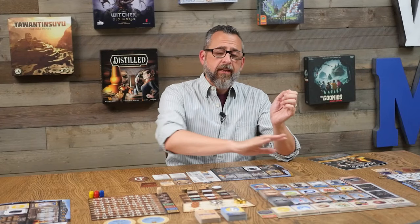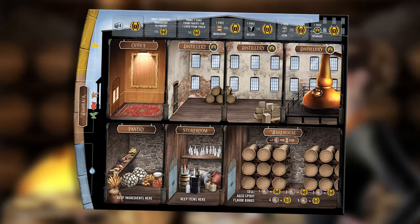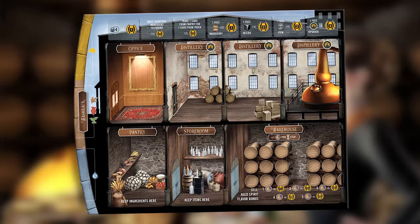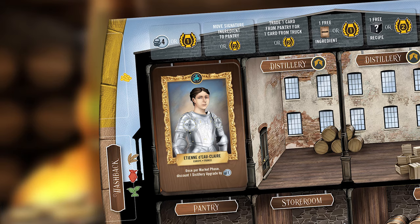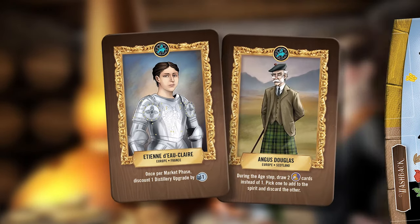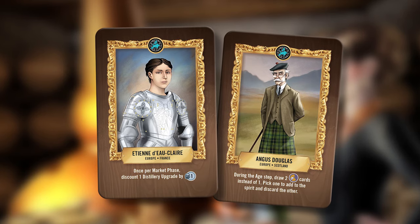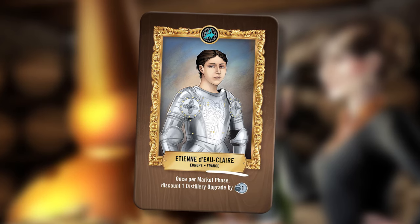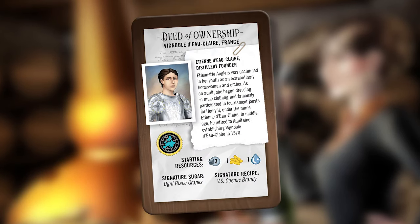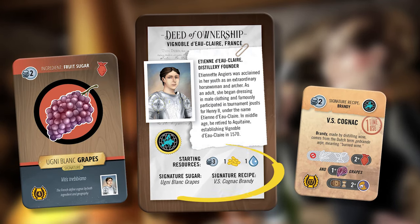To take you on a tour of the components, I'm going to start with the distillery itself, which is your player board. There are a handful of areas on the player board, but let's start with the office. This is where you'll place your distiller identity card. During setup, each player gets two identity cards but selects only one to use. The front represents the founder of the distillery and has a variable player power. The back has a bit more information, including your starting resources and your signature sugar and recipe.